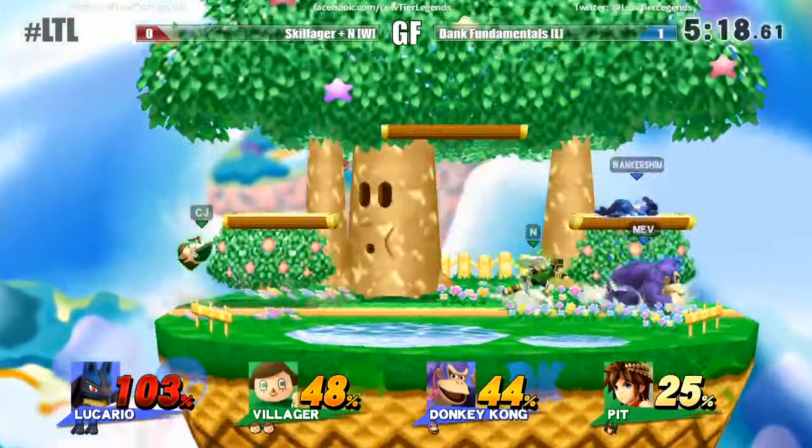We got Team Polk in tournament. He reversed into Shadow Ball there — a fully charged one — good job by N to DI out of that. Baited the air dodge, but good job by N to jump out of Nev's forward air. That's what Nev fishes for quite a bit with Mewtwo now.